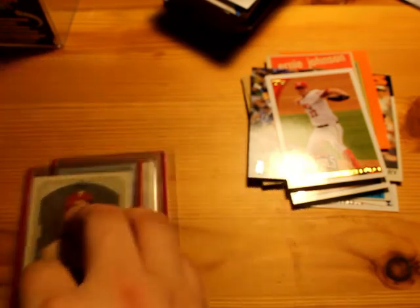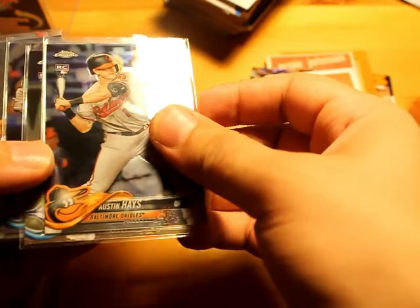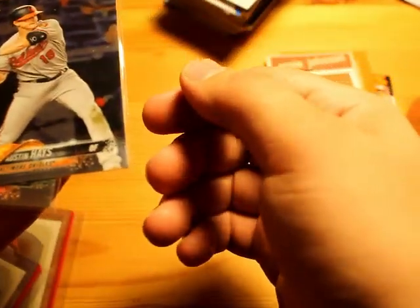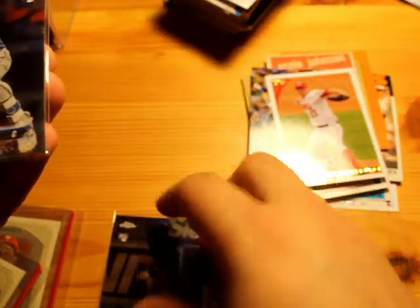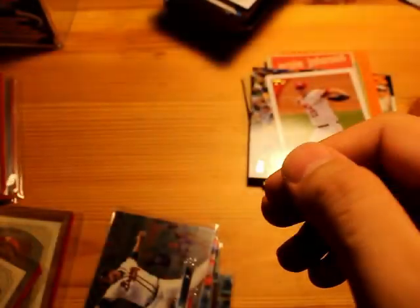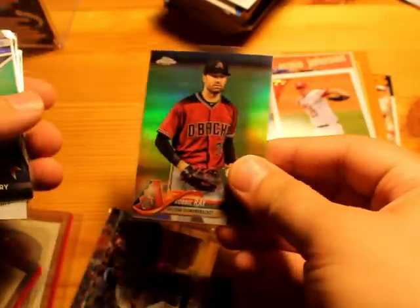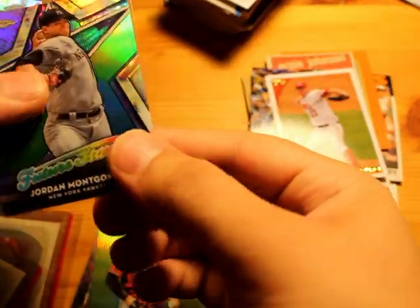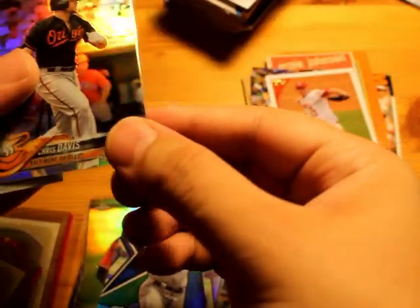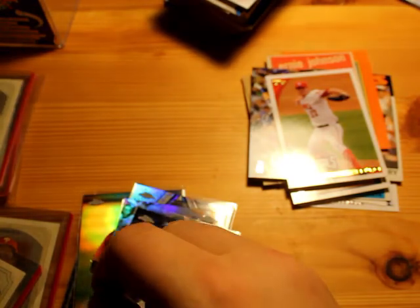Alright, what's next? Thomas Nito rookie card, Louis Guajara, rookie Verdugo rookie card, Robbie Ray refractor, Jordan Montgomery Future Stars, Chris Davis refractor, Freshmen Flash rookie card of Matt Rosario.